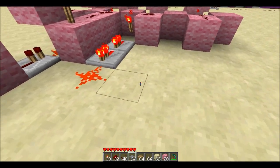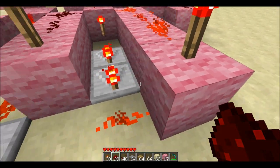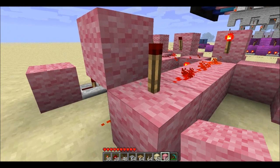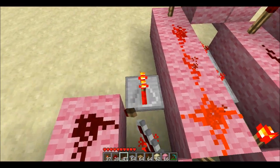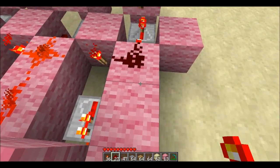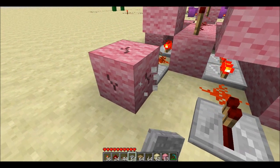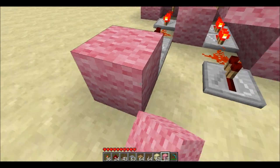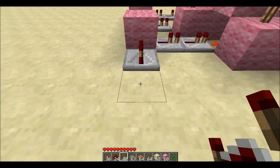On the next one we'll do a double repeater and put the torch on that block. Remember you have to have the block above there — turn that into the cross pattern, otherwise it won't send a signal to that torch. All right, so let's continue this out. Now we're back to the first pattern which is only a single repeater, then the dust. Make sure you put the block on top, and then let's go ahead and make that the output.